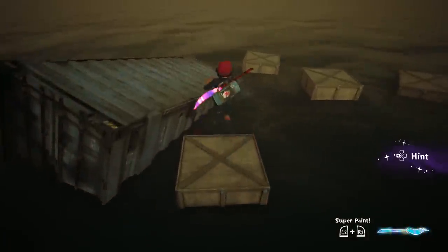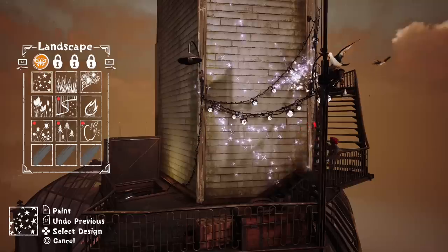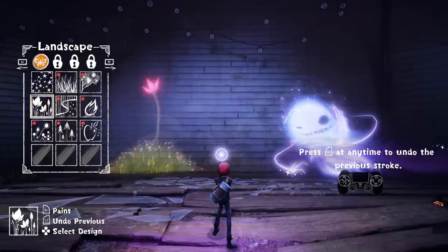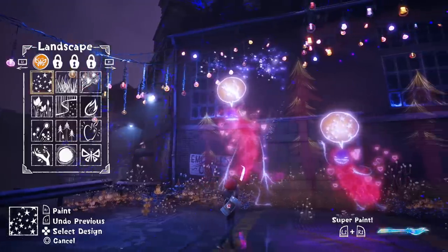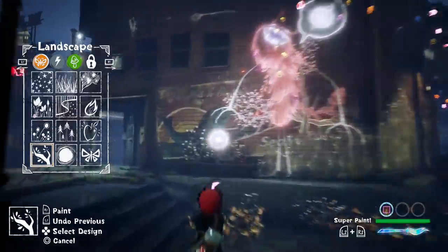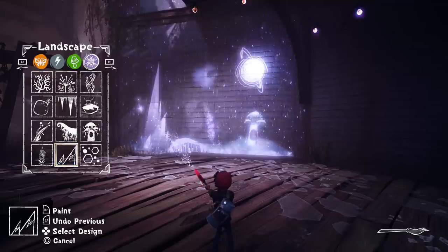The majority of the game revolves around running through various city districts and ridding them of the mysterious darkness. The main way you go about this is by painting on designated walls throughout the town. Instead of having direct control of what you draw, you use pre-established works from Ash's sketchbook. These designs work more like stickers, where you simply place them on the wall rather than actually drawing them freehand. There's a decent amount of designs to work with, like various trees, flowers, and mountains, and there are even a few weather effects to play with, like rain and snow.